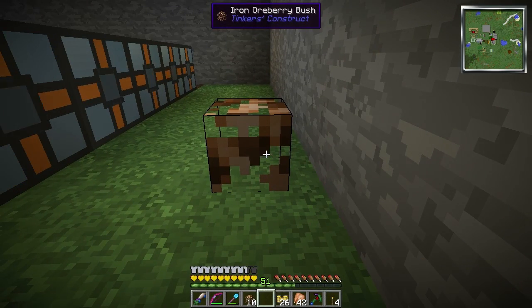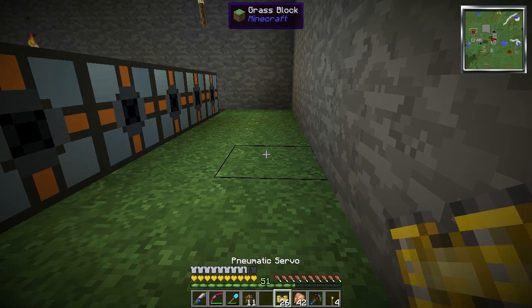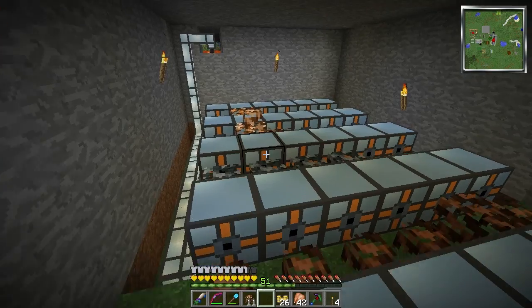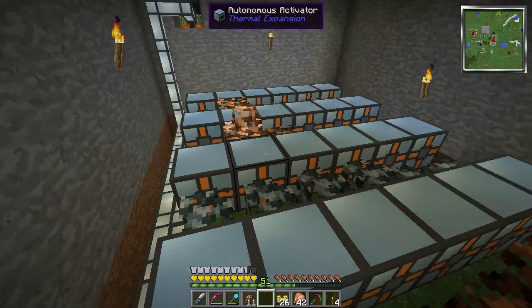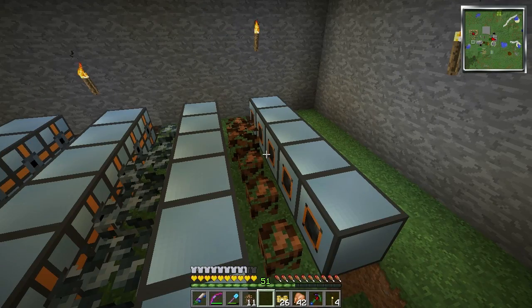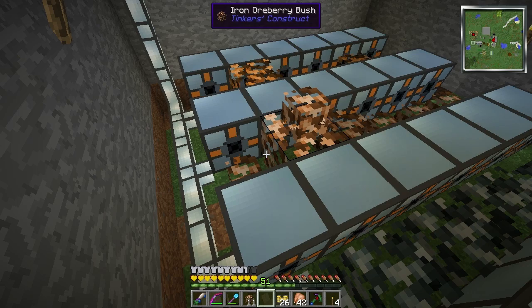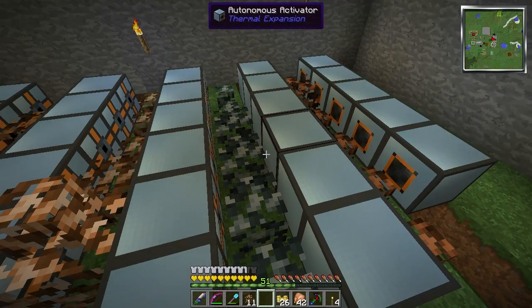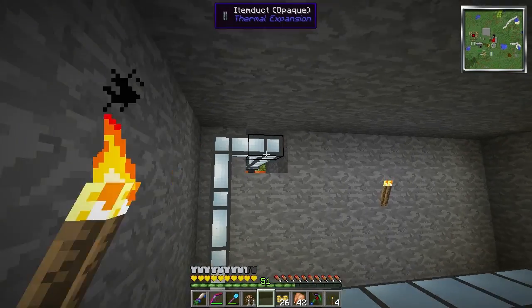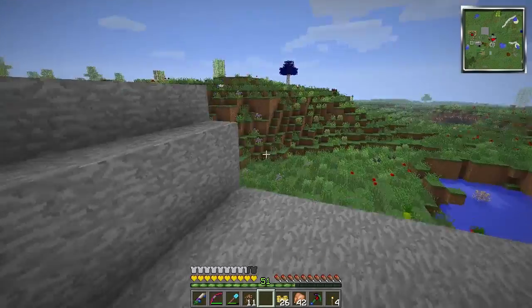It works now, but it didn't work outside. So does that mean it's not based on light level? It's based on whether it's inside or not — because the game is smart enough to know if it's inside. I may have to do some testing to see if they grow faster in the dark or in the light, because I thought it was based off of light levels but it seems to be based off of whether it's inside or not.